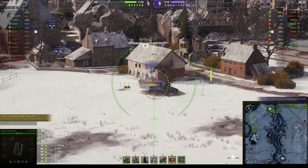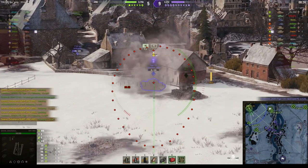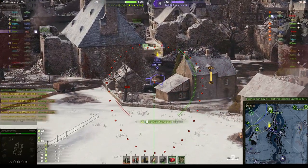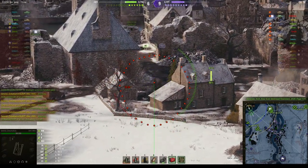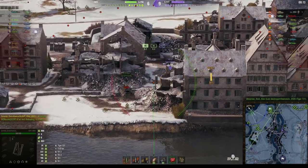Now can I put a round into the 131? Rounds out — it falls short. That would have been a kill shot because he was very badly damaged, only 35 hit points left, but he goes down to our Leo, which gives him a kill and I get the assist.